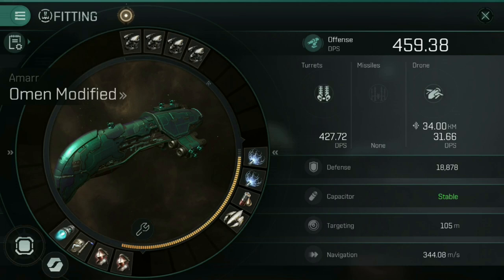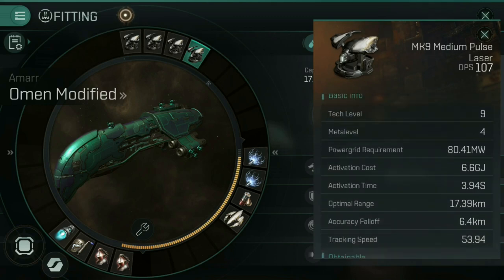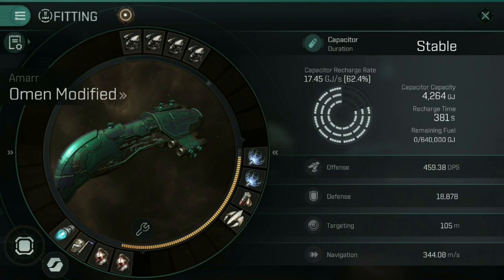Another thing you'll notice on the fitting screen, on the right-hand side, is capacitor — which for me currently says stable. Every module that you activate, with a few exceptions, uses capacitor. Some will use a form of fuel you put into your ship, but for the most part it uses capacitor, and every module has a different capacitor usage. When you're out in space, your capacitor only recharges so fast, and if you use up too much, your ship shuts down. For PvE ships — going and clearing rooms of computer-generated enemies — you want to make sure you are cap stable the entire time. If you are not stable, odds are you're going to run out of capacitor, get pinned down by the NPCs, and unfortunately lose your ship. That's capacitor quickly covered.